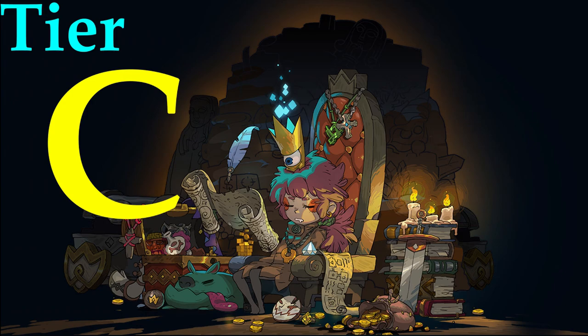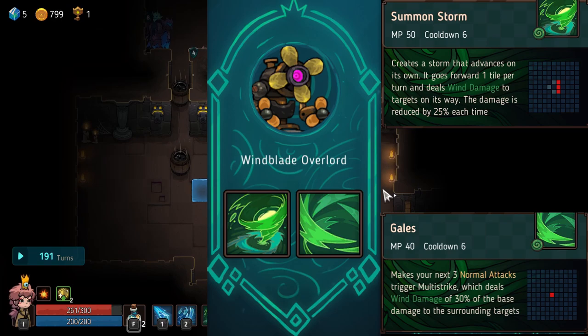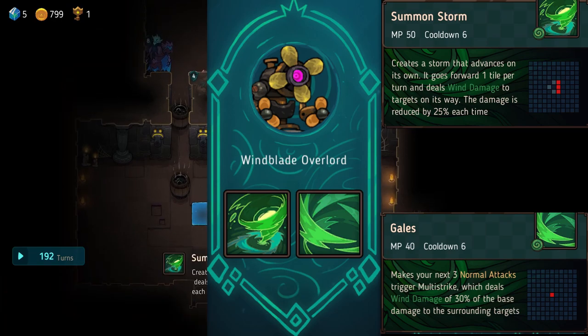Starting off with C tier — this is the trash tier, where all the worst familiars come and hang out. The lord of trash himself: Windblade Overlord.